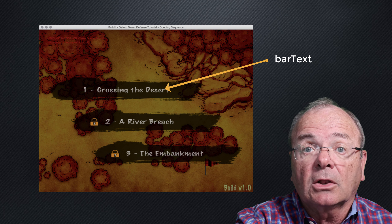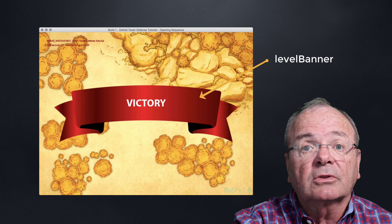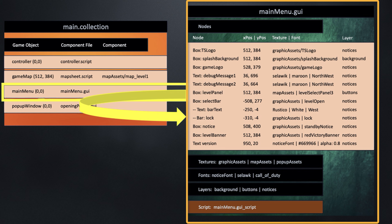Opening up main.collection, as you can see in the outline, it directly reflects our design specification. We have four game objects: controller — container for its script; game map — container for both the map sheet script and its sprite, pulled from the map assets atlas and set to level one to begin with; and the two GUI game objects — the container for the main menu GUI and the container pop-up window for the opening pop-up GUI.